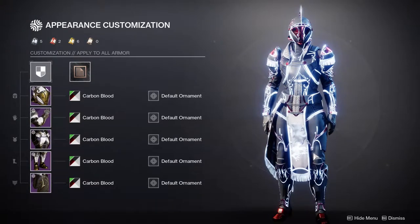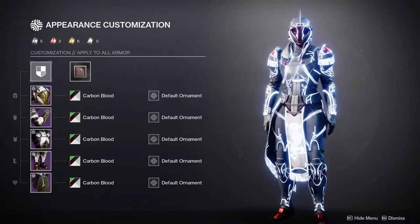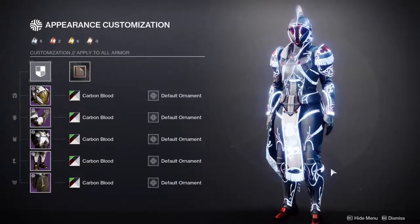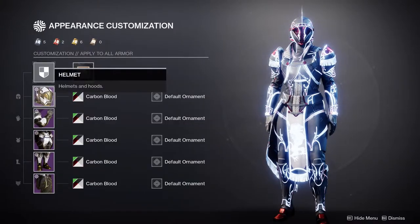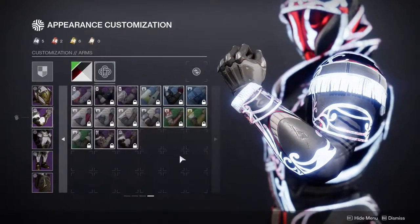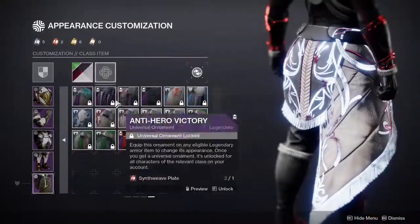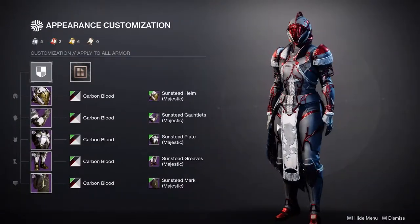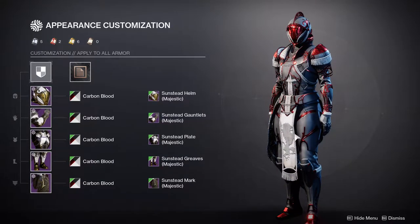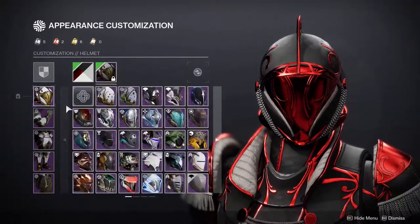Last year's was just really good, honestly — probably one of the better sets for everyone, aside from Warlocks. This year the Warlocks look way cooler. My issue is that the glow just completely invalidates the shader. Some shaders go really well with this armor, but once you put the glow on it completely changes things. Like, the trim looks super cool, but when the trim glows it just kind of loses its luster.